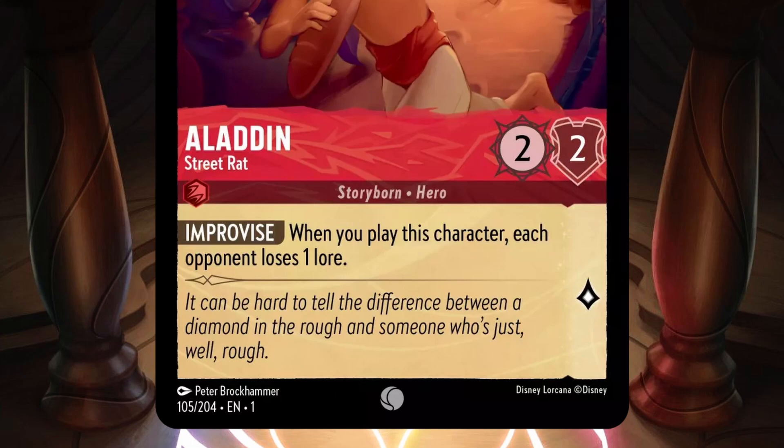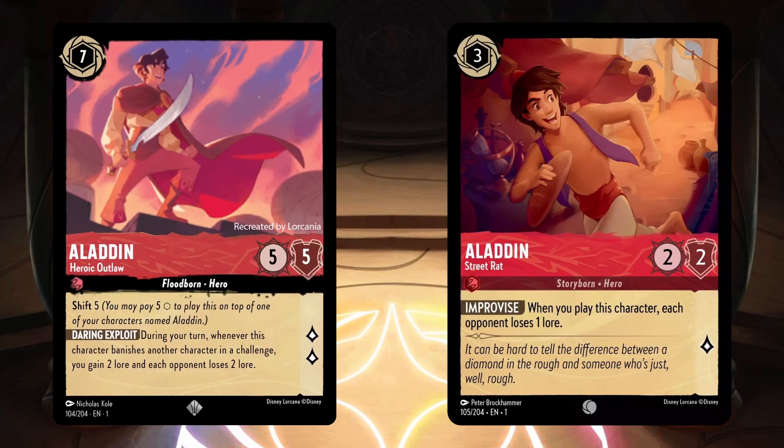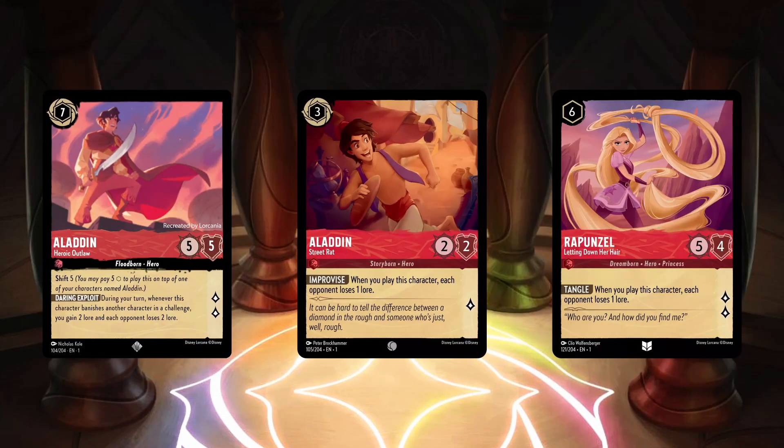The first new card was Aladdin Street Rat — a ruby inkable 3 cost with 2 strength, 2 willpower, and 1 lore. He's a common card with the traits Storyborn and Hero, and has the ability Improvise, which says when you play this character, all opponents lose 1 lore. I'm very excited to see both an Aladdin that Aladdin Heroic Outlaw can shift onto in the same ink, and another character aligned with Ruby's theme of lore manipulation. We already have Rapunzel who takes 1 lore from all opponents when played, and Aladdin Street Rat will be an instant addition to decks centered around that theme.